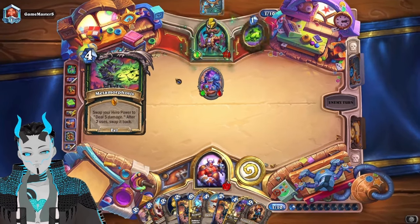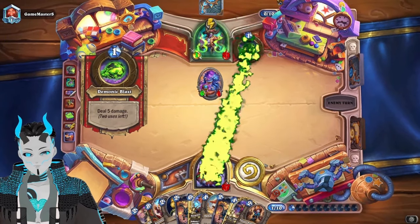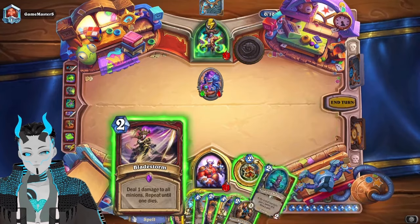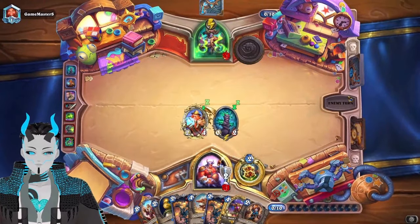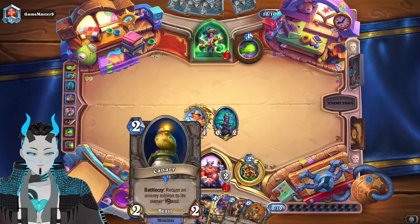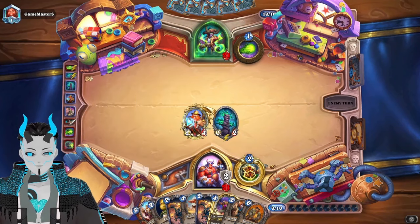I think the game plan here is Bladestorm, Bran, and then hope and pray they're not playing a big Naga package. Also, Pud with double battle cry off of that could be fun too. But Boomboss is what we really, really want to use.